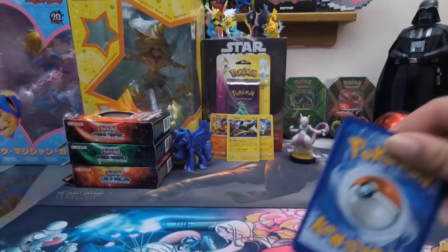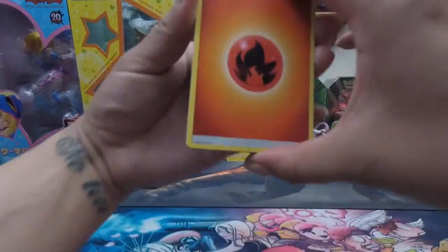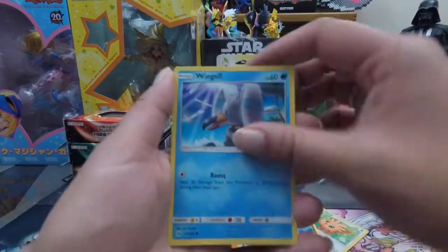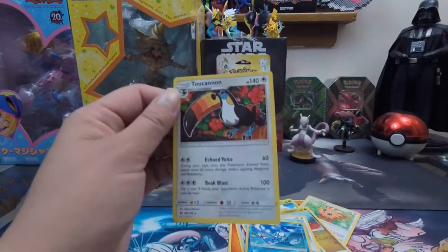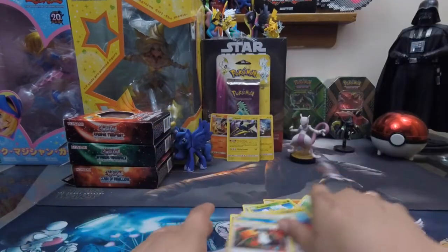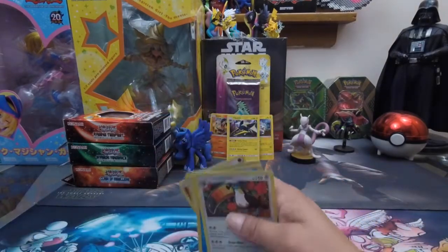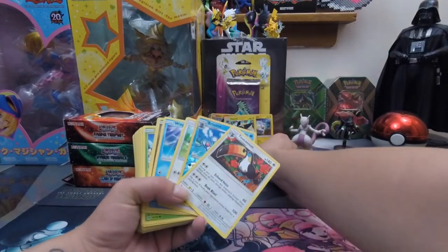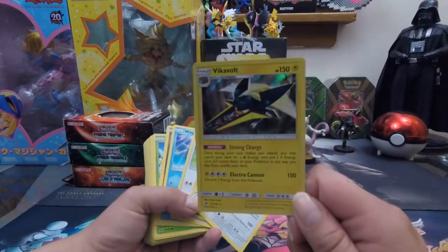Last pack — can we get lucky? Fire energy. We've got Brion, Timer Ball, Boldore, Bounsweet, Lilipup, Dratini, Wingull, Stufful, a Reverse Holo Brion, and an ultra rare — it's a Turtonator GX! I opened those two blisters hoping for an ultra rare and this is it. It's not a Holo Rare — I mean, I should be grateful. Look how beautiful this Holo Rare is. I'm going to put that right into my collection.